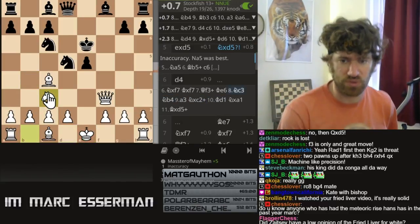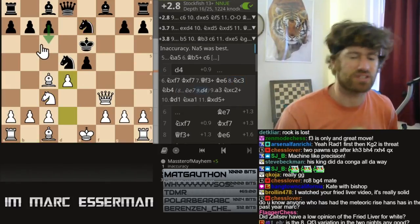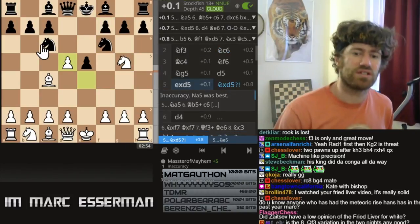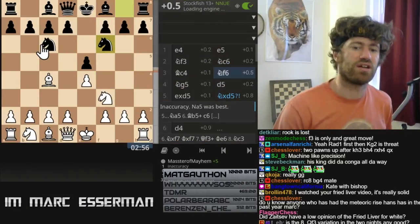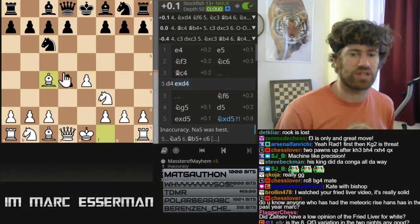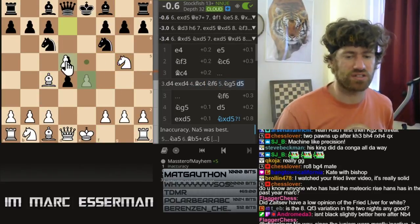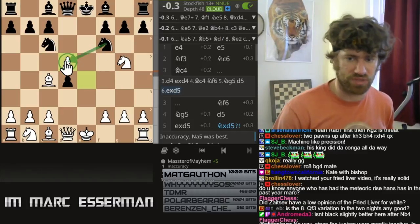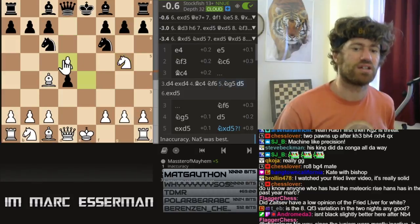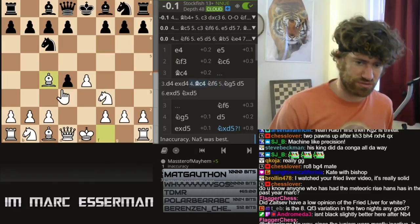Knight e7 is not quite as good because you can rip open the king, and he has c6 — so this is a Fried Liver lecture. Everybody knows that Morphy, although he played it like a Scotch Gambit, we got this position out of Morphy: knight g5. The move is not to take — it's to do anything but take, or you could even play knight e5 here. Morphy got it like this, and he won this famous game, which I'll quickly review.